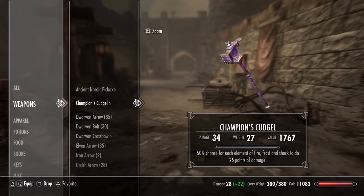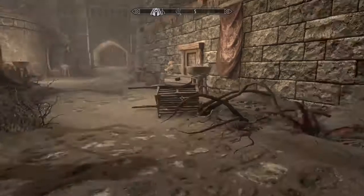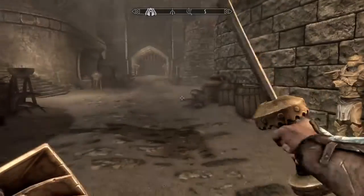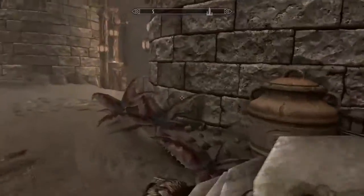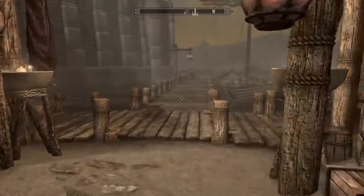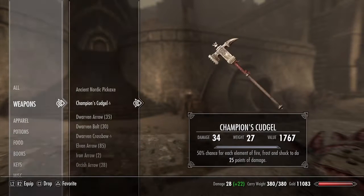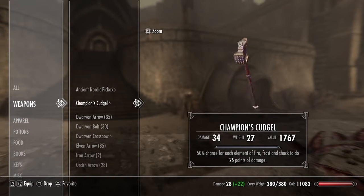Now you can only get this if you have the DLC Dragonborn, and once you reach the island of Solstheim — the area you get from the expansion. So it has an enchantment of a 50% chance for each element of Fire, Frost, and Shock to do 25 points of damage.